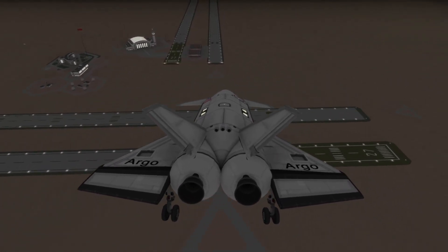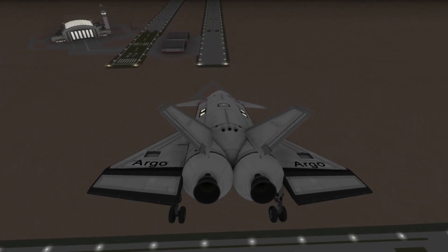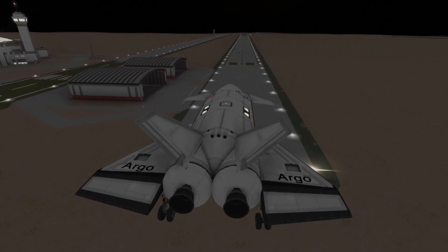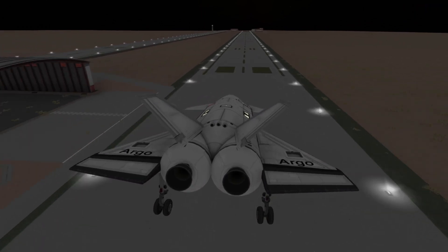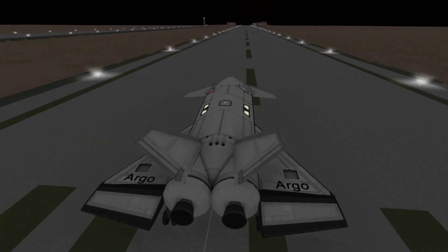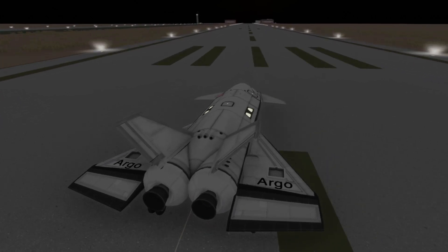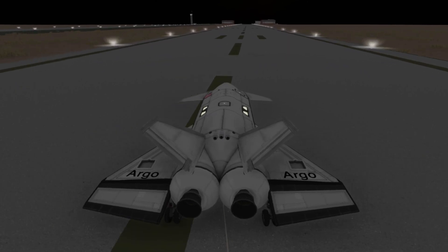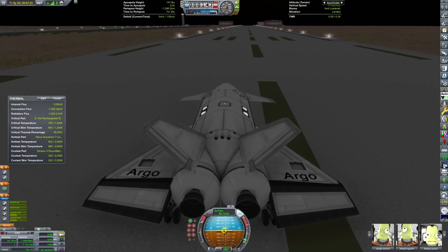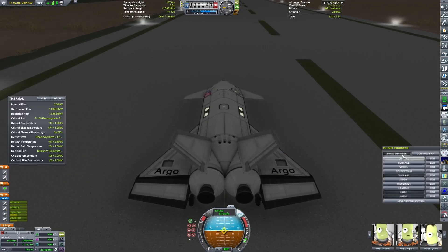I actually don't remember the name of this Kerbal Constructs airbase — I'll have to check. It's one of the ones that comes with JNSQ. The landing isn't going to be the smoothest. You can see I'm already deploying the drogue chute, and it's a bit unstable on landing, but the craft survives. We can deploy the brakes.